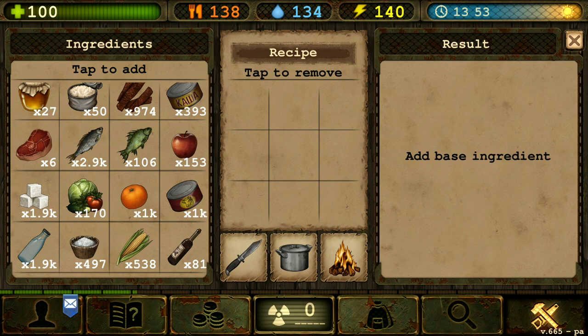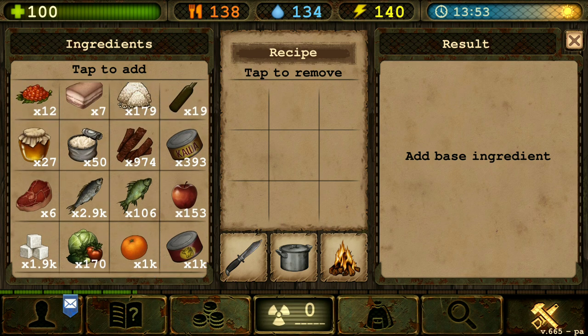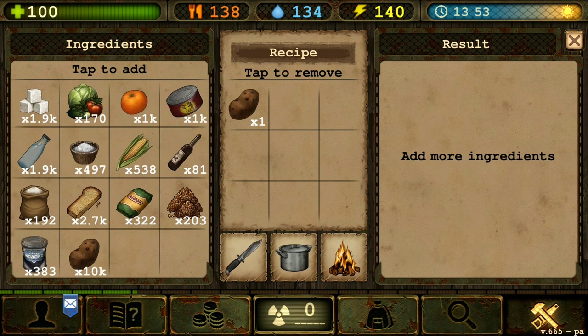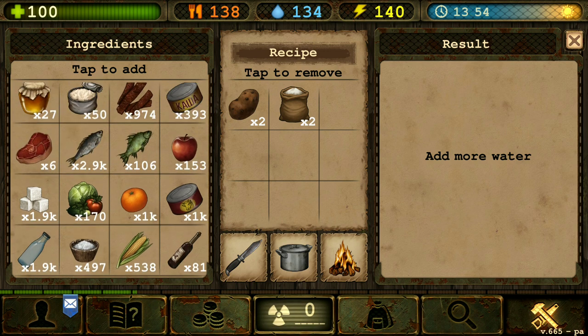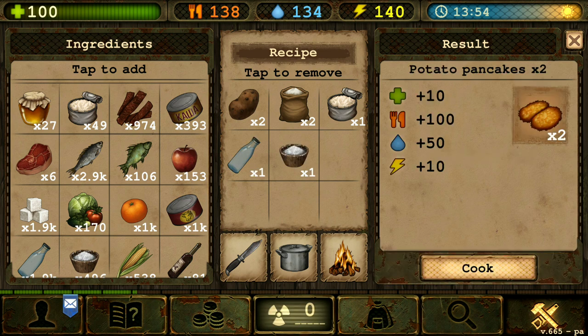We are going to the potato section. We got potato pancakes. So that requires two potatoes, two flour, one fat, one water, one salt. Potato pancakes. Booyah.